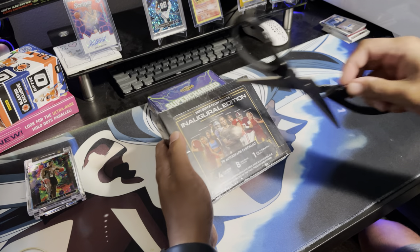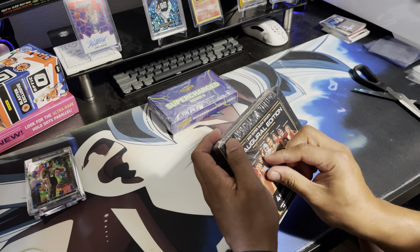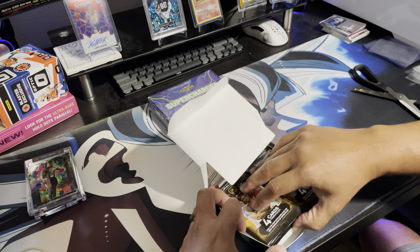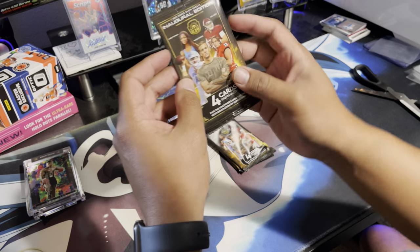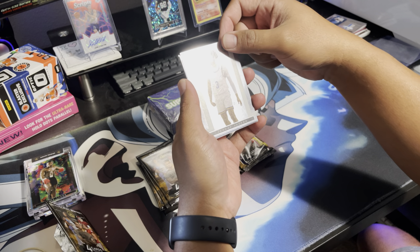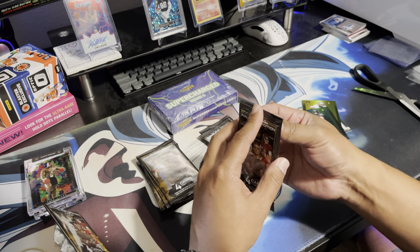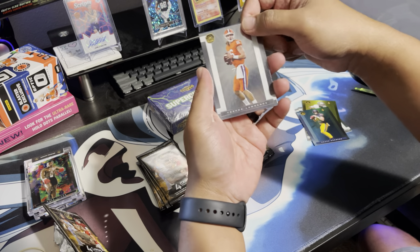Let's go to this one — four cards, one autograph per box. JT Daniels, Mac Jones, Gabby Thomas. The camera is a bit high because the box is so big. Johnny Zang, Henry Davis, Carson Strong, and Chase Darkers — I don't know who that is. Cards are very thin. That's Trevor Lawrence — first ever. That's something.